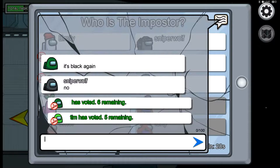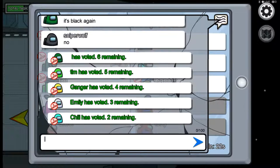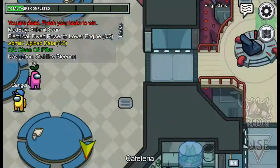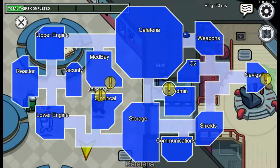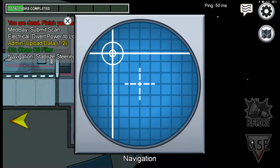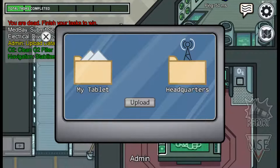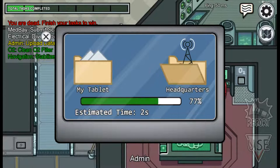Looking at the chat - Green says it's Black again, he must have seen her do it. Ruby's trying to get out of it saying she was with Cyan in Navigation. No one was ejected. Hopefully all the ghosts and crewmates will finish their tasks so Ruby loses.